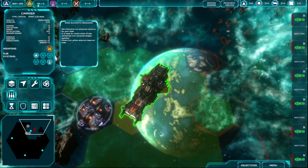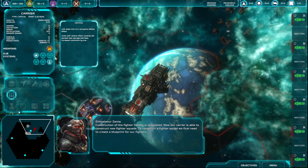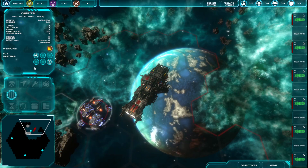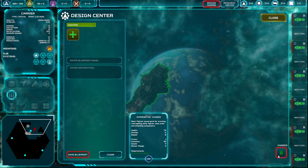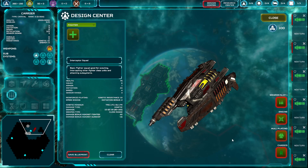Alright, what do we got here? Rare element resources. Structure of the fighter facility is completed. Our carrier is able to construct new fighter squadrons. To construct a fighter squadron, we first need to create a blueprint for our fighters. Enter the design center and create an interceptor blueprint. Fighter is what you want. We'll use this — side hull plating, engines, weapon slot. As we research more stuff, we'll be able to customize these however we want.